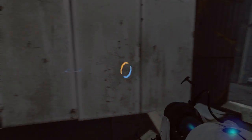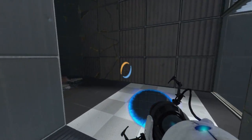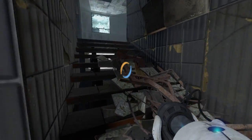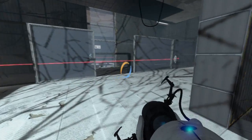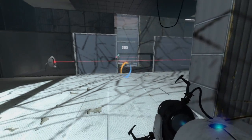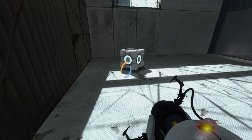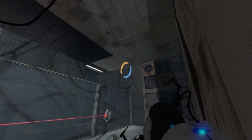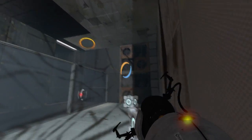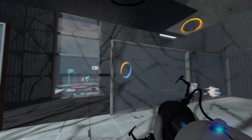We can drop that turret through a portal and that takes him out. I've got these two turrets here — can drop boxes on them. That's one turret down, and turret number two down.